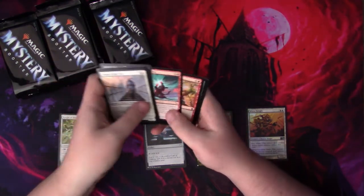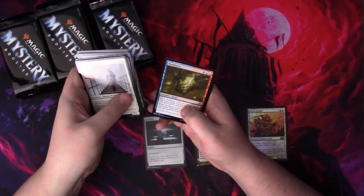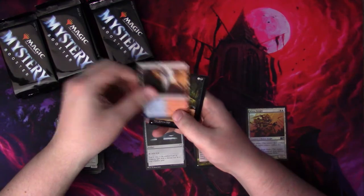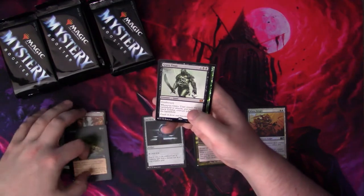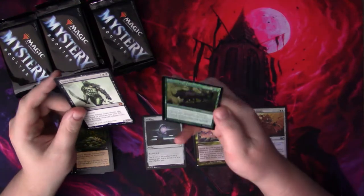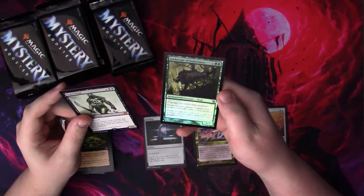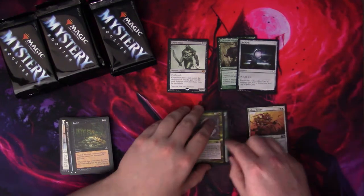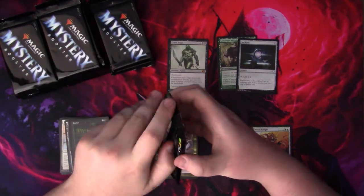Cabal Therapy — that's a pretty good card. Adventurous Impulse. Swift Water Cliffs. Perish. And the Grave Titan for our first mythic card of the day with Mystery Boosters. And an Archetype of Endurance — wow, that's a cool foil. I don't know if that's worth anything anymore. I'm gonna throw the valuables up here and the others down there, and if you guys could see everything, we're good.